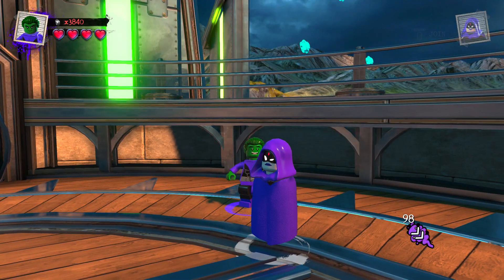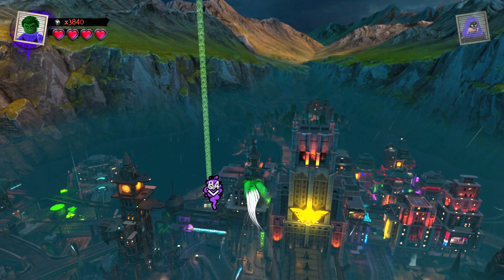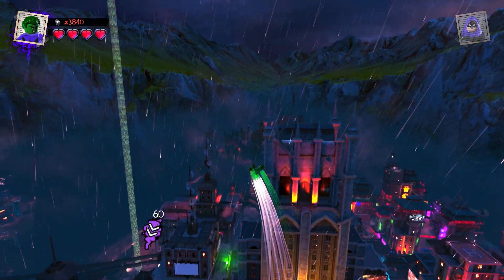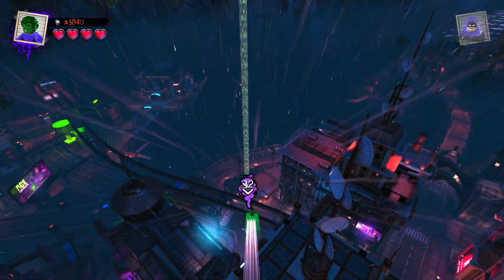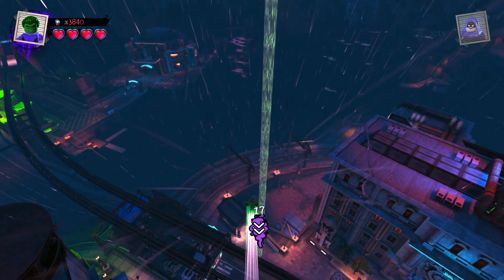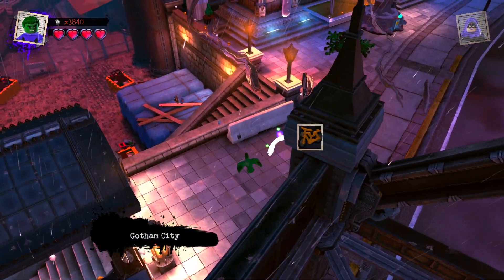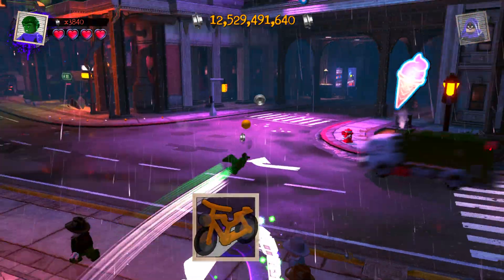I'm in LexiCorp. I'm gonna go ahead and fly all the way down to my checkpoint right where Robin's vehicle is. I'm going by Wayne Tower right here. I don't know what character this is — you guys will know because of the title — and it's down here as you can see.